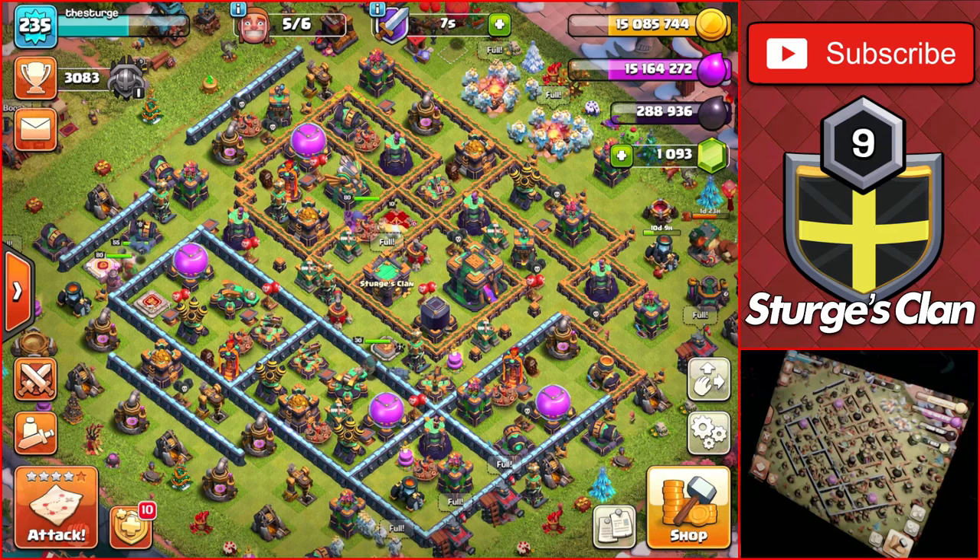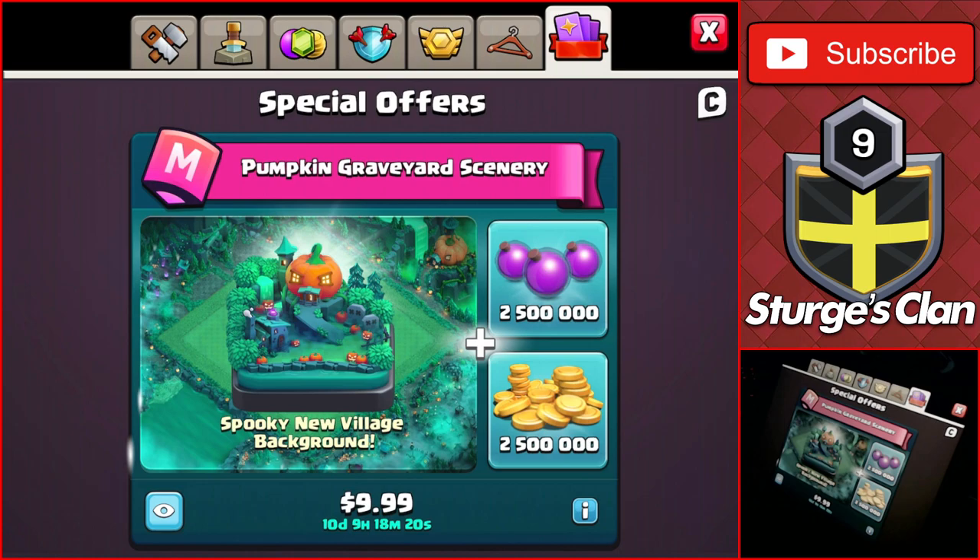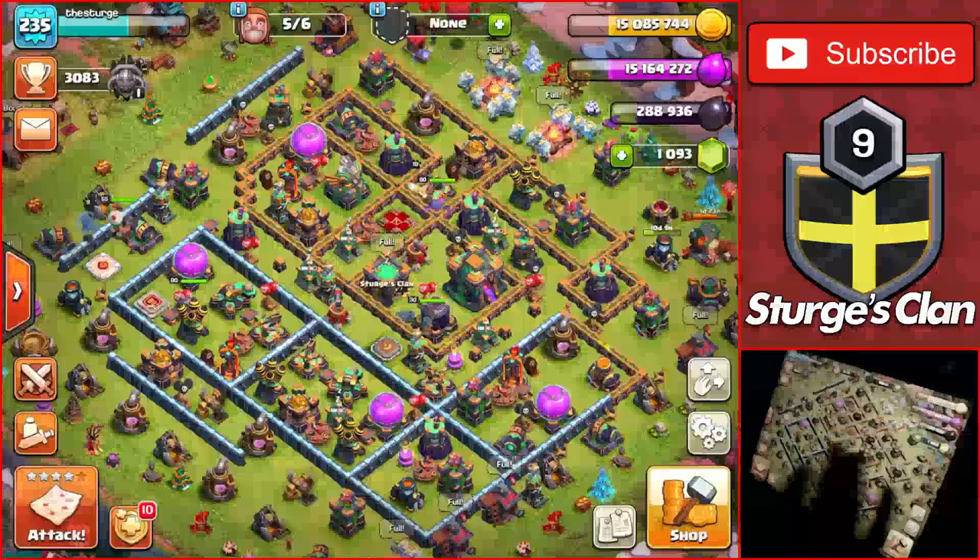Hey guys, welcome back to the channel. Sturgeon here, back on the Tunnel 14 for the Tunnel 14 Let's Play. It's been a very long time since I did the last episode. That was actually the last scenery I purchased on the base, and we're going to be getting the new one — the Pumpkin Graveyard Scenery. I've seen a bunch of people using it and it is very cool looking, so I want to see it on my own base.